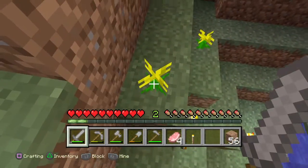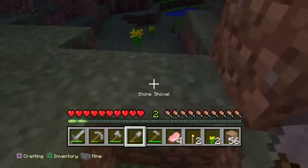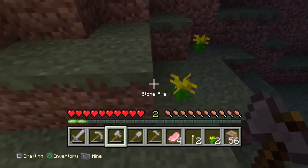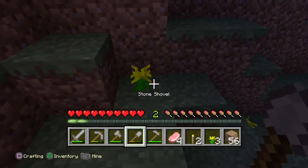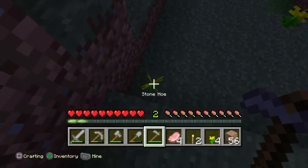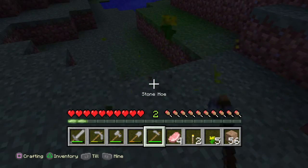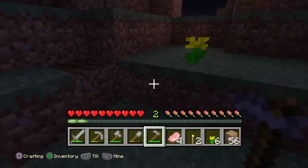This is a new block — this is flowers. And you can break it with a sword, you can break it with anything: like a pickaxe, an axe, a shovel, and even a hoe. Using a hoe is called farming.